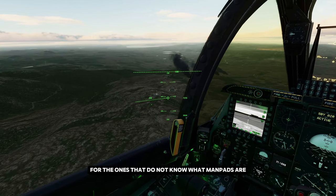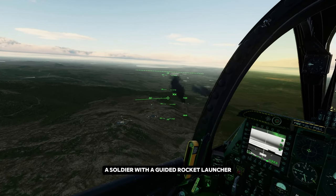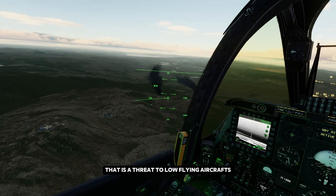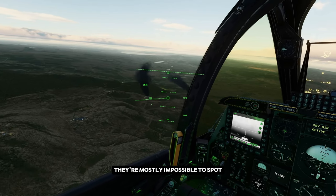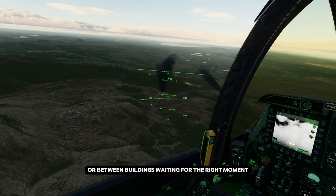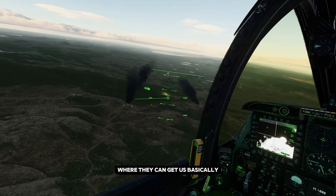For the ones that do not know what MANPADS are — MANPADS are man-portable air defense systems. In other words, a soldier with a guided rocket launcher that is a threat to low-flying aircraft. They're mostly impossible to spot. They're just sitting somewhere between trees or between buildings, waiting for the right moment. And we are currently flying at an altitude where they can get us, basically.